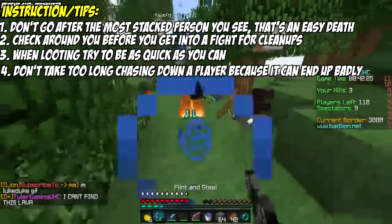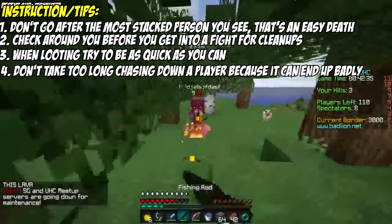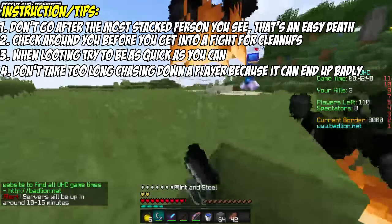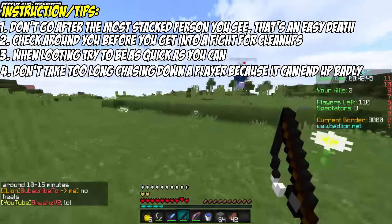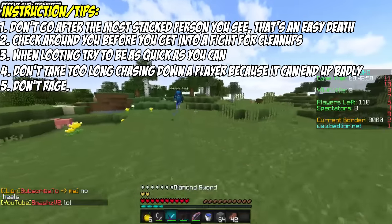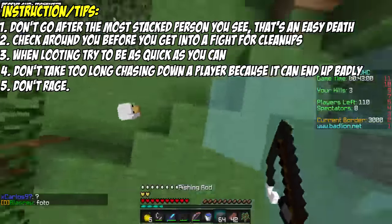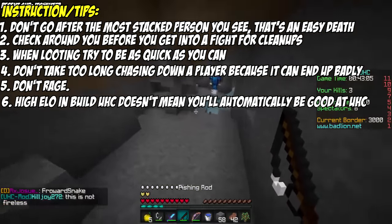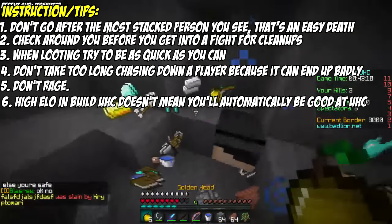Also, don't take too long chasing down a kill you really don't need. If they have a diamond armor piece you need, sure you can go for them, but if they're just burning through your healing, it's not worth it because you'll be losing healing and they'll have had the satisfaction of wasting your game. If they're playing really sweaty, just turn the other way — there's probably someone else worth it. A lot of snowballing comes down to avoiding rage, so don't let someone playing annoying make you rage, because once you start raging you're pretty much dead. Snowballing is also based on pure PvP skill, but just because you have a high elo doesn't mean you can't easily die when snowballing — it really comes down to playing smart and picking your fights correctly.